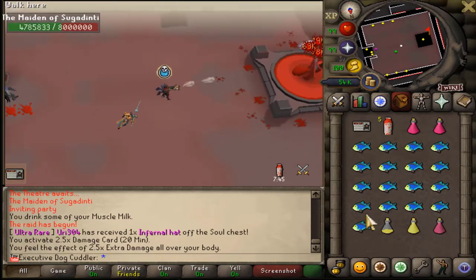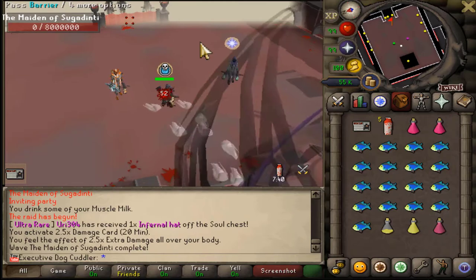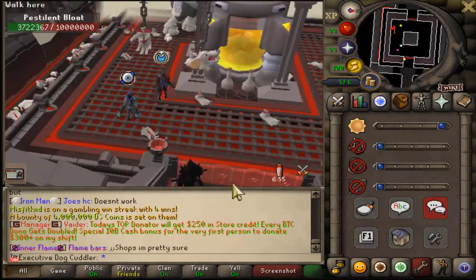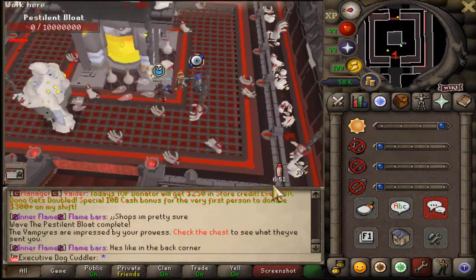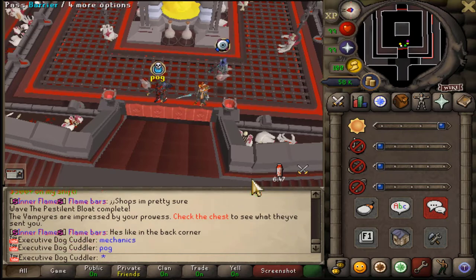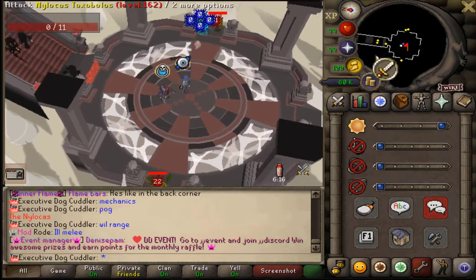The first boss is the Maiden. With the gear I have, all you do is sit down, turn on soul split, and kill it within a few seconds. The second room is the Bloat — just wait for it to turn its back, walk up behind it, and attack so you don't get swarmed and killed. The third boss is the Nylokast, which requires all three attack styles: range, melee, and mage.